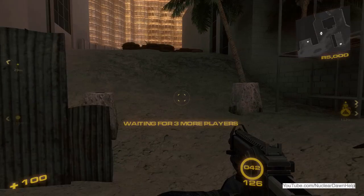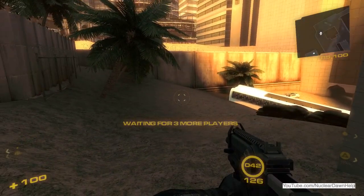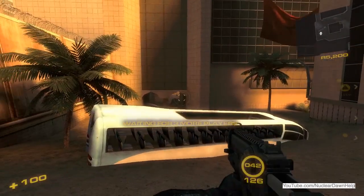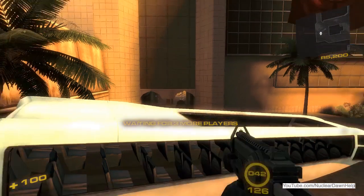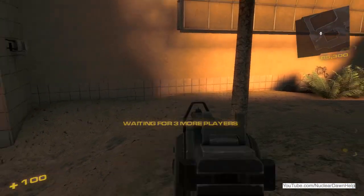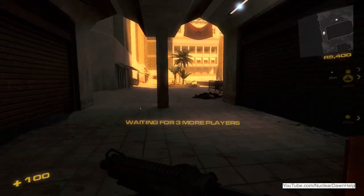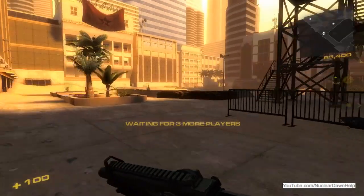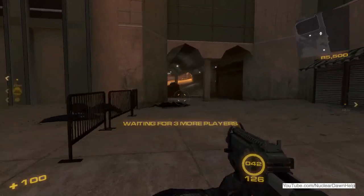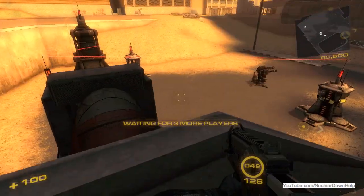We want to continue building up the left side — build some forward spawns and another power generator in this area. If they try to cut us off, we still have independent power to all our structures. This takes us right down the back door. Put a forward spawn there, maybe some supplies, maybe a turret in front of the doorway. We can walk straight through this hallway and start harassing them, forcing them to spend more money defending their base instead of attacking ours.